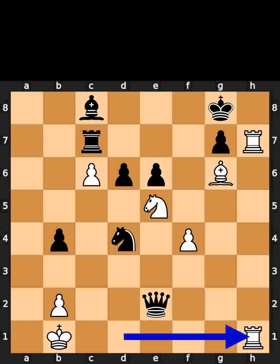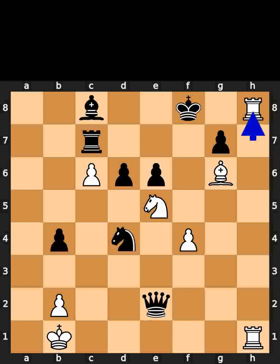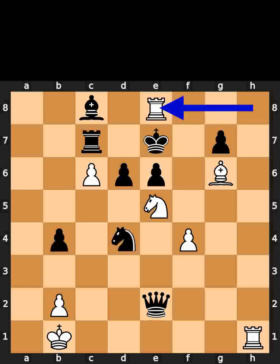White plays rook to h1. Black plays king to f8. White plays rook to h8. Black plays king to e7. White plays rook to e8. Black plays king to f6.